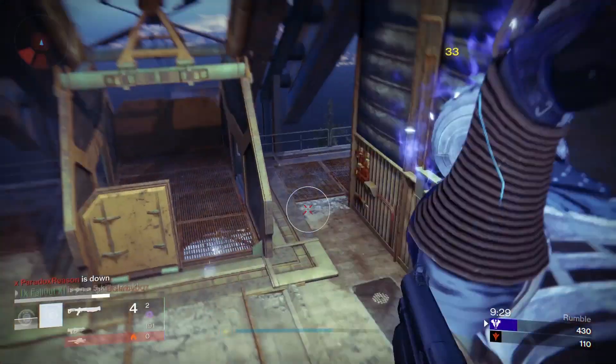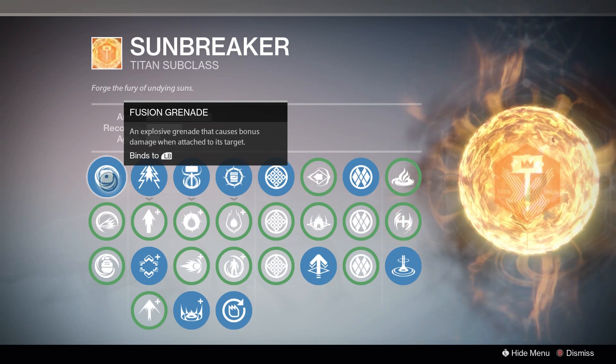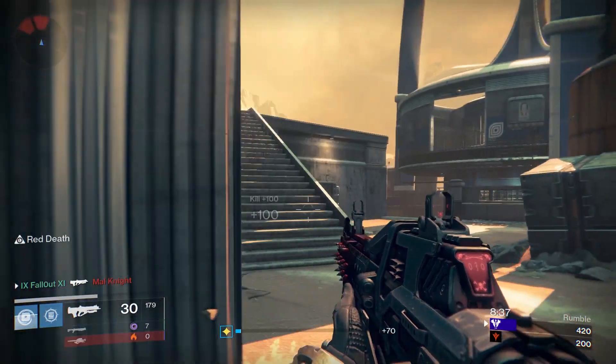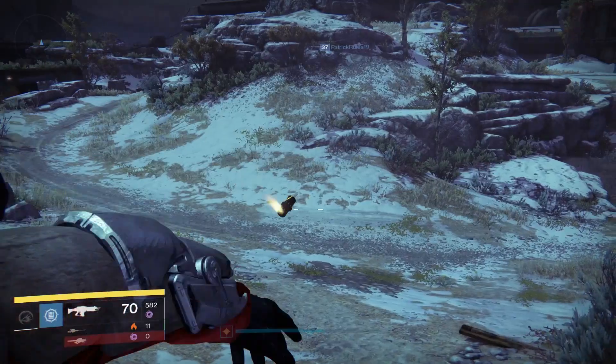Now onto grenades. The first choice is the Fusion Grenade, which works exactly the same as it does for the Sunsinger — if you're accurate and stick it to an enemy, you get a one-hit kill. Easy peasy.